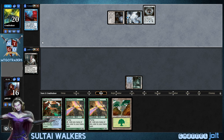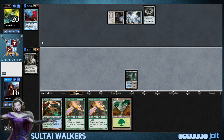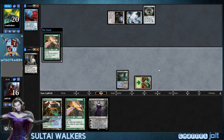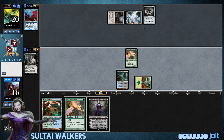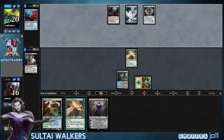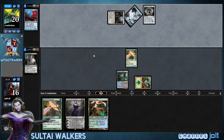Ghost Quarter. Talisman of Dominance. Oh, get into Liliana! So let's get down Forest, let's get down Birds of Paradise. And that way we can get down Liliana next turn and start casting her. Yeah, hopefully we can get a quick Liliana ultimate — that's what we're going for right now, as quick as you can get one.